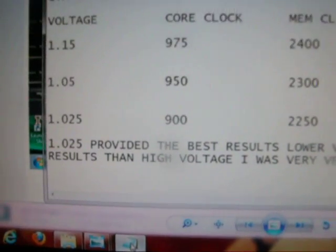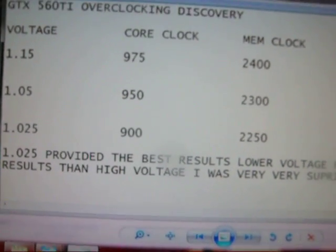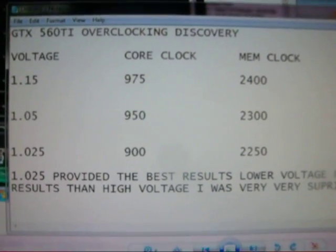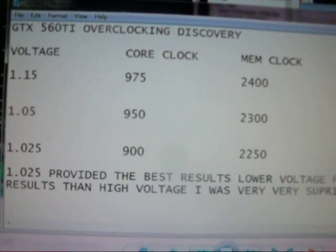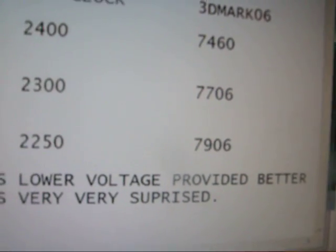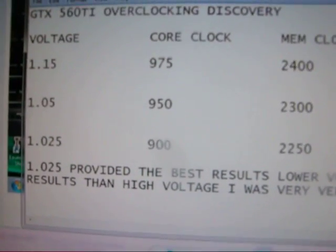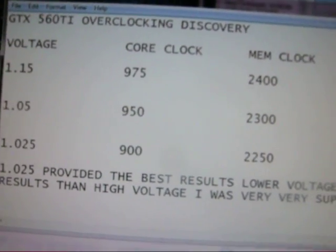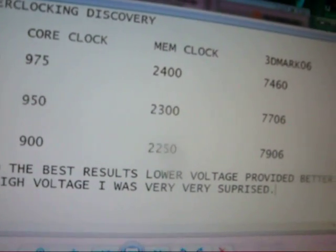I got to 1.025 volts. I did test with 1 volt and 0.96 volts — it crashes at 0.96 volts, and at 1 volt it would manage OK but my score went down, so I think it was lacking in voltage. This was my sweet spot: 1.025 volts, 900 on the core, 2250 on the memory clock.